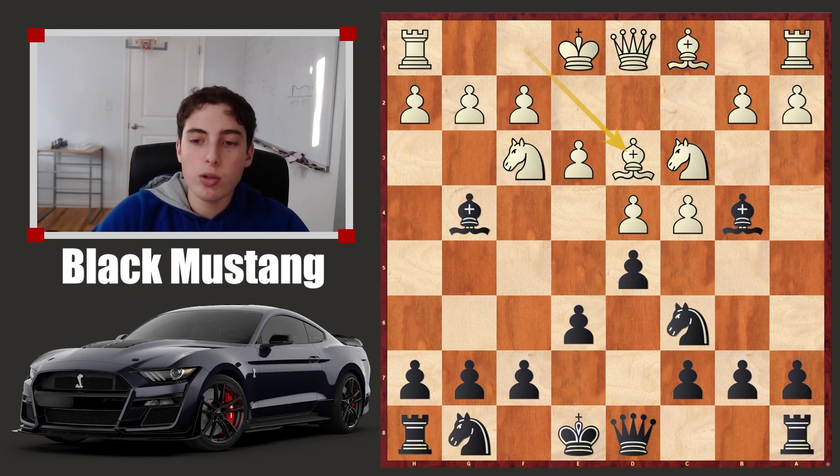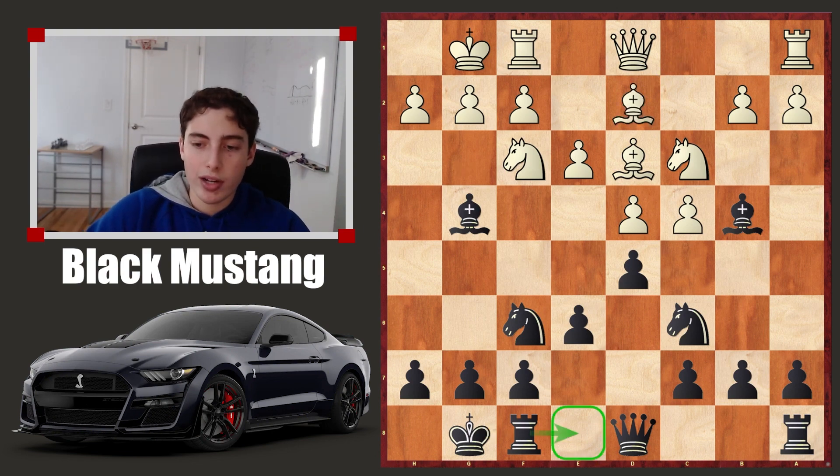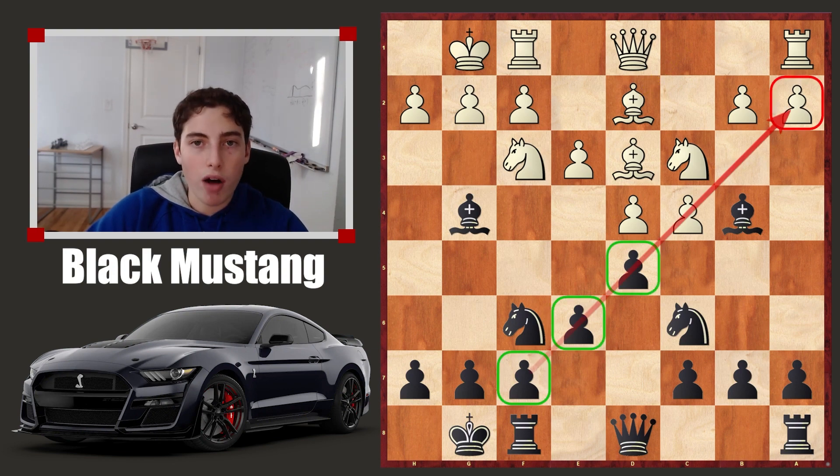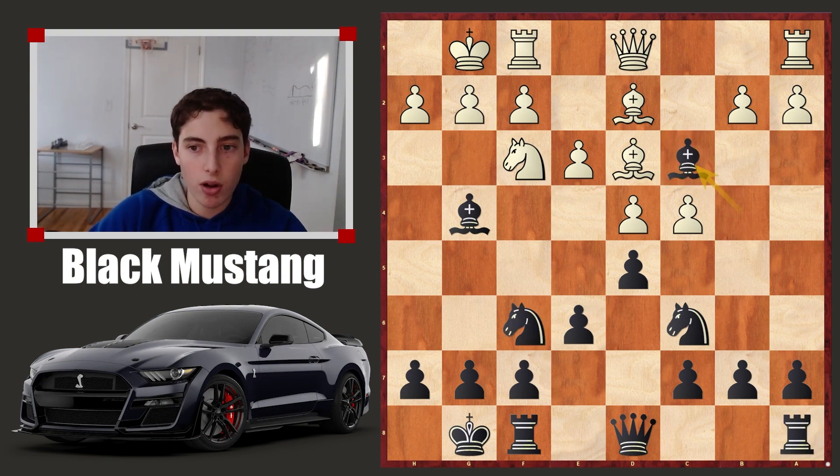Knight f6 is also fine, just developing and getting ready to castle. After you castle, the ideas in this position are quite simple. You eventually try to push the e pawn. Another thing you can do is play on the queen side — you can see the pawns aiming towards the queen side, so often you have queen side play in these positions and you can try to attack on the queen side with your pawns.